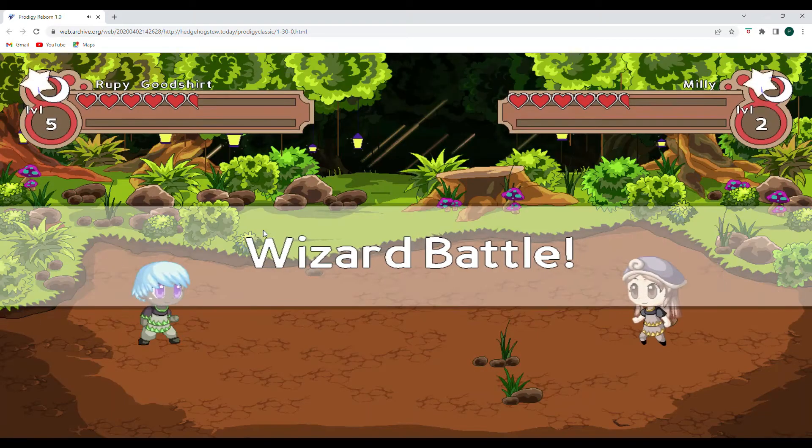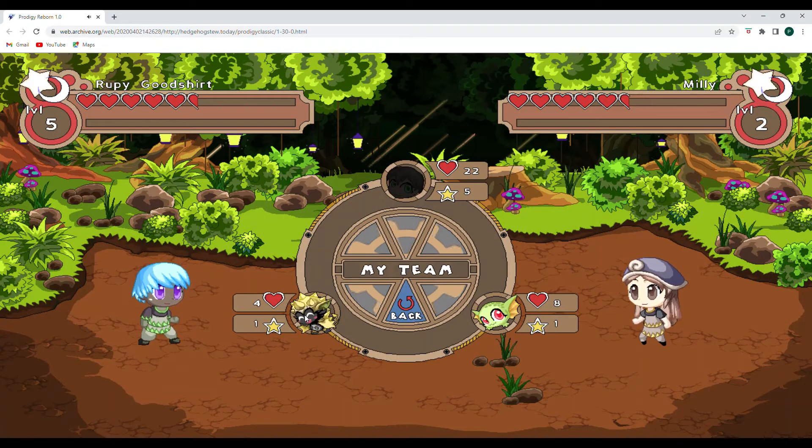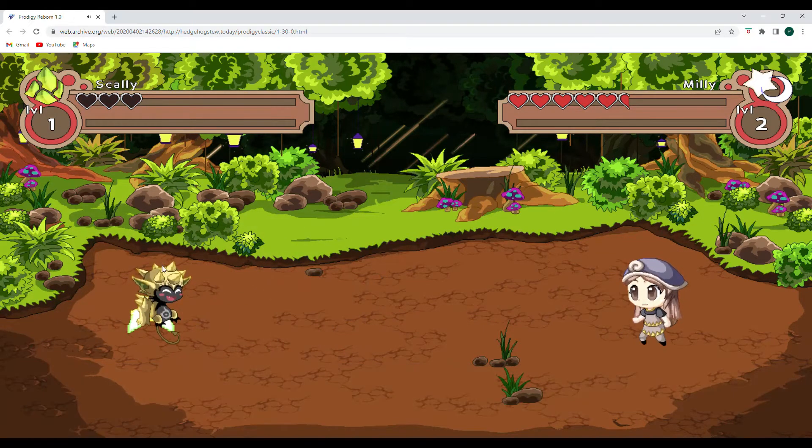I like that that sound is the same. I enjoy that sound. So we are level five right now. I kind of want to switch to Scaly and see what Scaly does. And Millie hits. Ooh. And goodbye, Scaly.